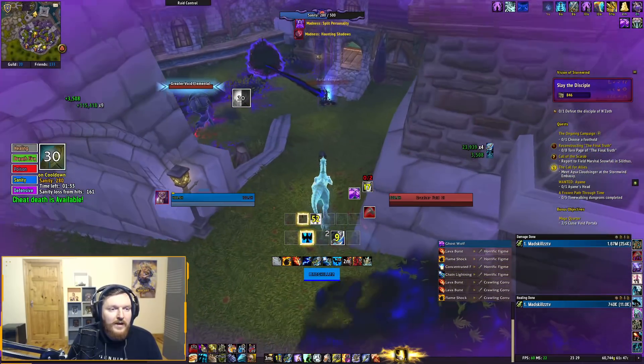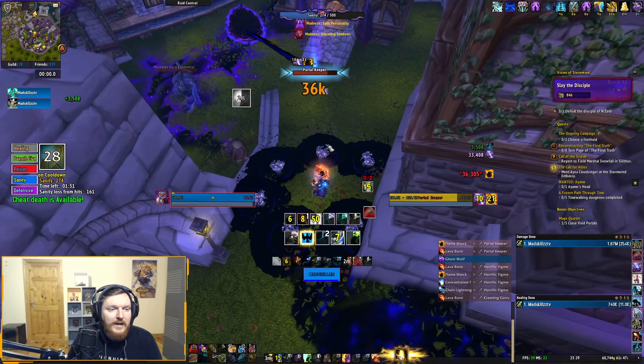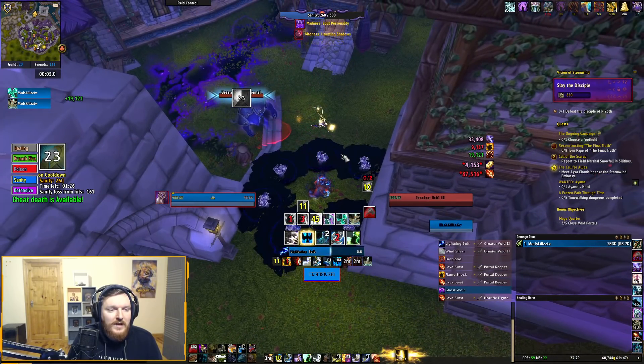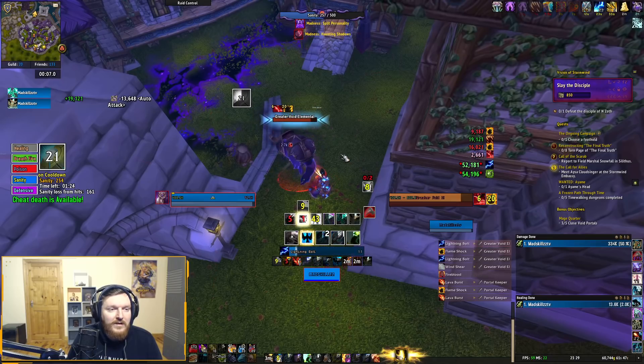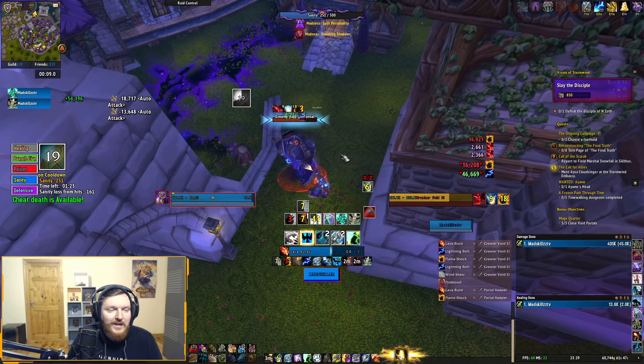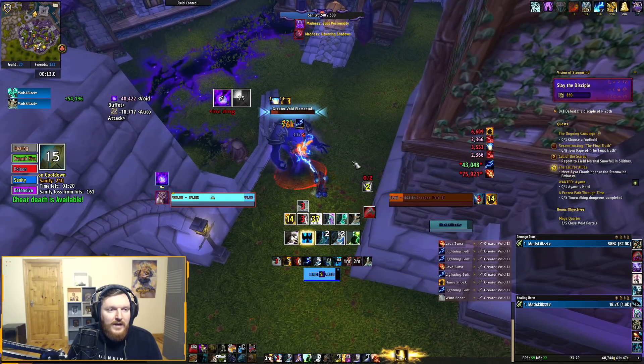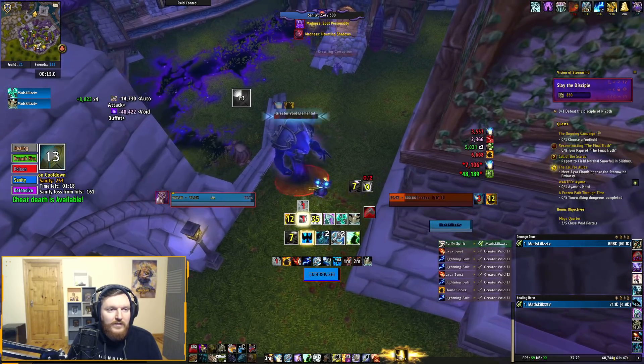I'm going to get Split Personality right now. I don't want to use my Trinket yet — I'm going to save it for the next boss. I'll interrupt this guy. Interrupt is a life saver. I kind of wish every healer would have some form of Interrupt, but I guess Blizzard doesn't want that — except for the Shamans.